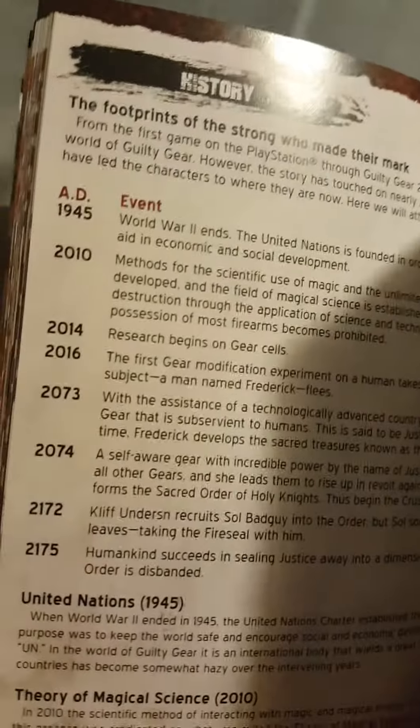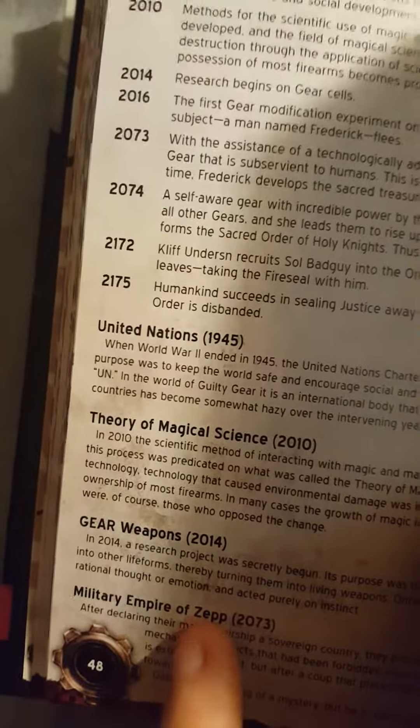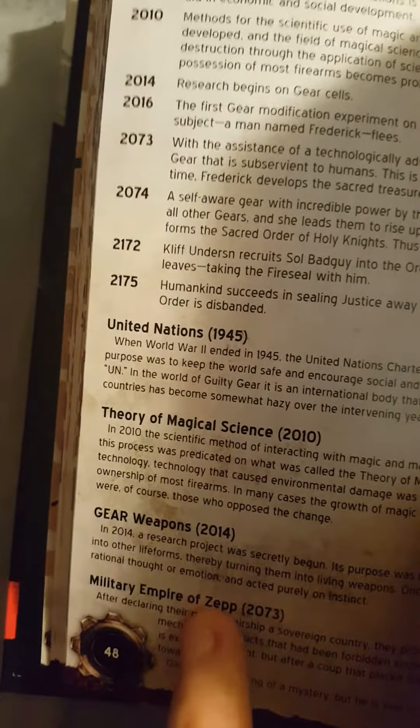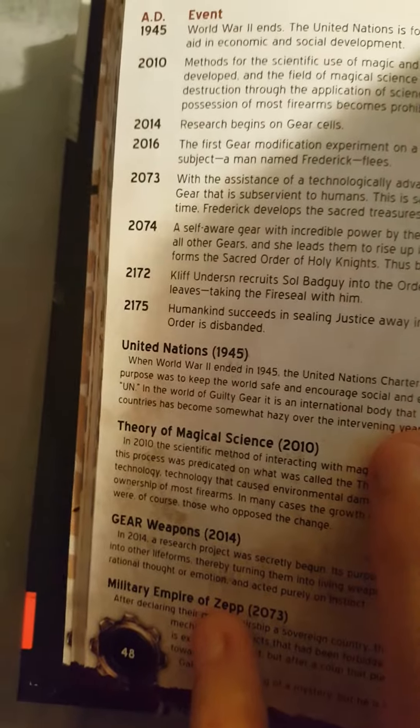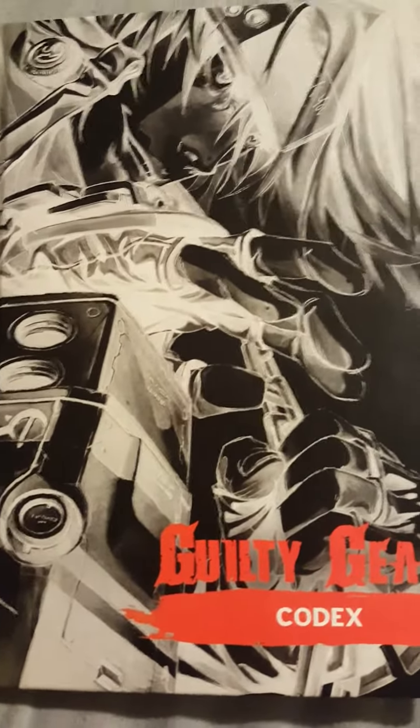It tells you a lot about the Guilty Gear universe — the gear weapons, the Military Empire of Zepp, 2073, the theory of magical science. It covers the appearance of new gears and a lot more. The codex really goes deep into the lore of the Guilty Gear universe.